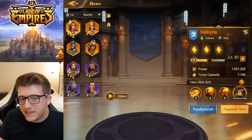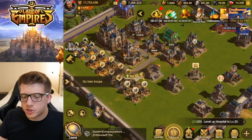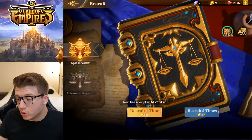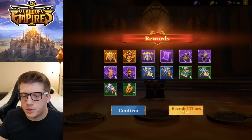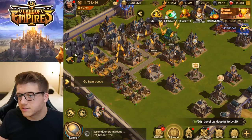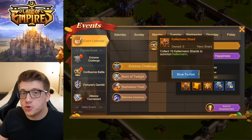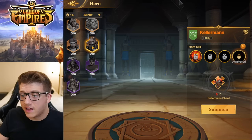As for actually obtaining heroes, it's done in pretty much the same ways as Rise of Kingdoms. You can recruit them through a summoning method — you have advanced recruits, basically like silver keys in Rise of Kingdoms, and epic recruits, essentially gold keys. You can do times one or times five and you get different shards of heroes. Collect enough to summon them and level up their stars and skills. Of course there are events similar to the Mightiest Governor and the Wheel of Fortune — here it's called the Ring of Happiness — as another way to get new heroes.